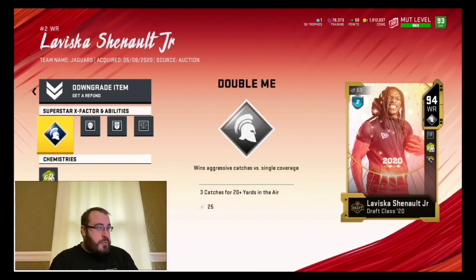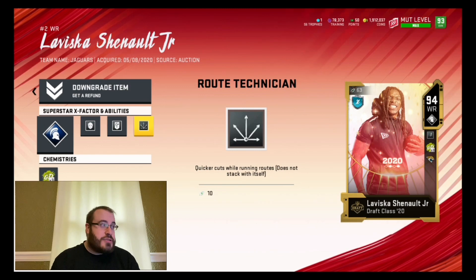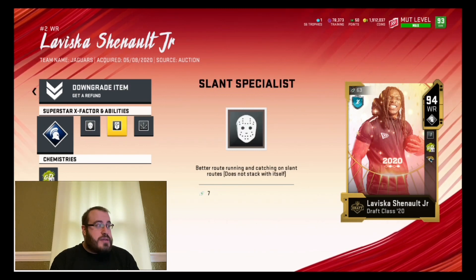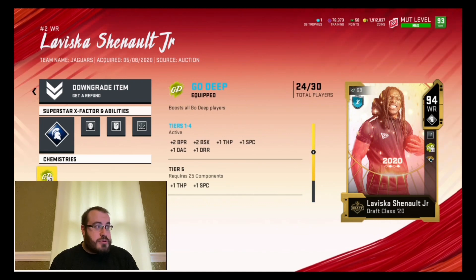I put Double Me on him, Matchup Nightmare, Slant Specialist, and Route Technician — those are the abilities and X-Factor that I put on him. I also put Go Deep x3 on him as well.